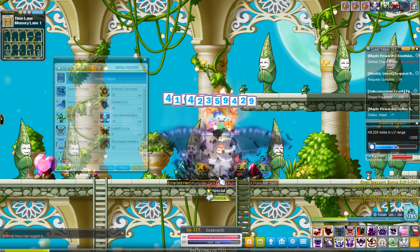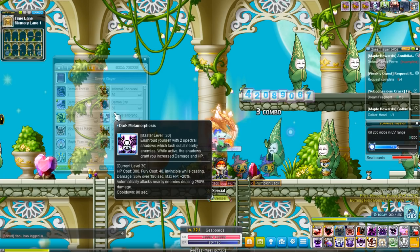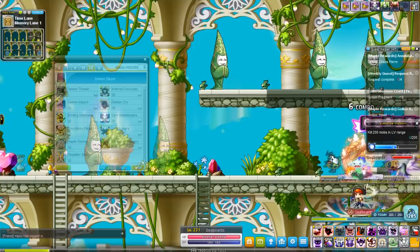Dark Metamorphosis is another buff where you kind of sprout out your wings further and get a dark purple aura. It's a very powerful buff that gives you 35% damage and more HP, and it also creates an aura that kills enemies near you — you can just walk towards them and yeah.